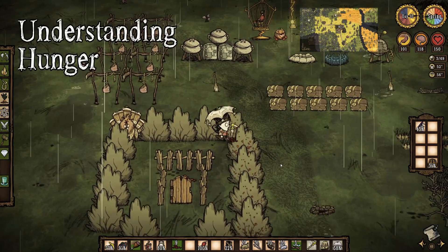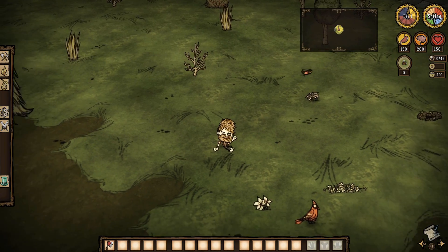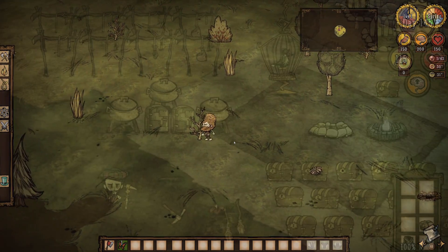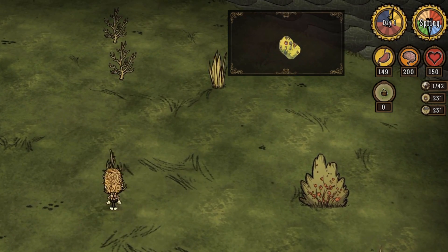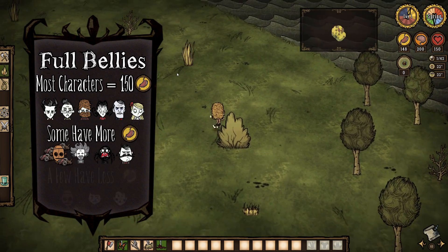Before you can understand food, you need to understand hunger, which is represented by your stomach in your stats area. Each character starts the game with a full stomach, which will drain over time unless or until food is eaten to refill the belly. For purposes of this video, we'll simply refer to the number on your stomach and the nutritional benefit you get from food as food points, or just food for short. Most characters have a full belly at 150 food points, though some characters have more while a few have less.